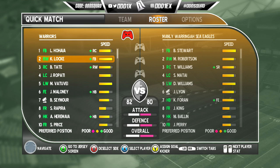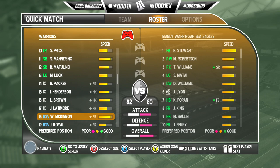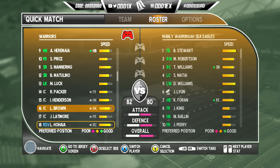Looking at the Warriors roster: Alanto Higher, Kevin Locke, Brent Tate, Jerome Ropati, Manu Vatuvei, Maloney, Seymour, Rapira, Hedermeyer, Price, Mannering, Matulino, Locke, Packer, Henderson. I want Wade McKinnon in here so I'll throw McKinnon at fullback. I could play Higher at hooker — one thing I liked about the old game was the preferred position shown at the bottom. You couldn't really play players out of position. Let's see — yeah, he's showing red at hooker, so that idea's out. He just misses out altogether.